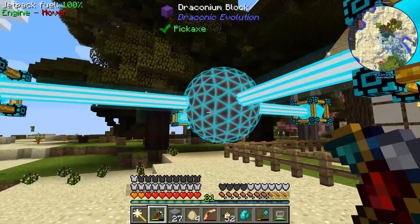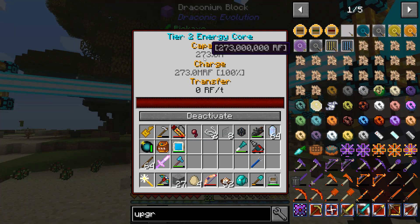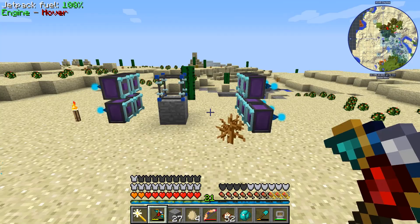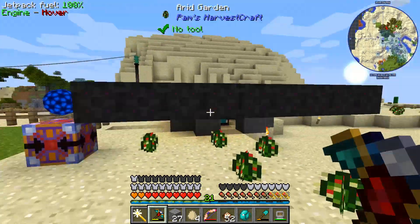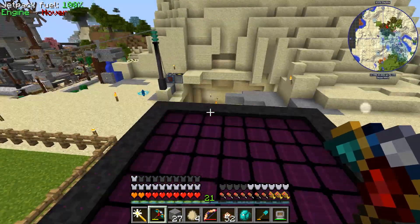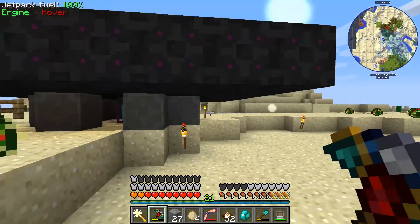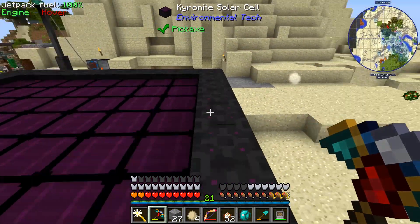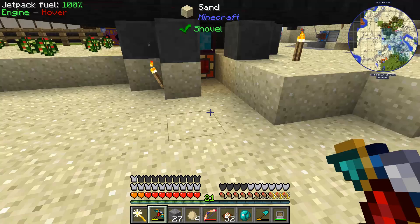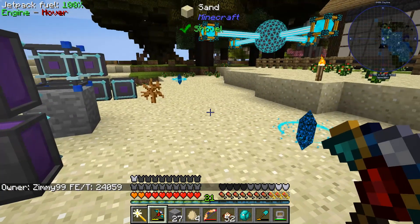I was playing around with Draconic Evolution here — made a couple of things like a sword and that grinder over there. This is only tier three and already has 273 million RF. The thing from Environmental Tech generates a ridiculous amount — it's only frame level three and it's already generating like 24,000 RF per tick.